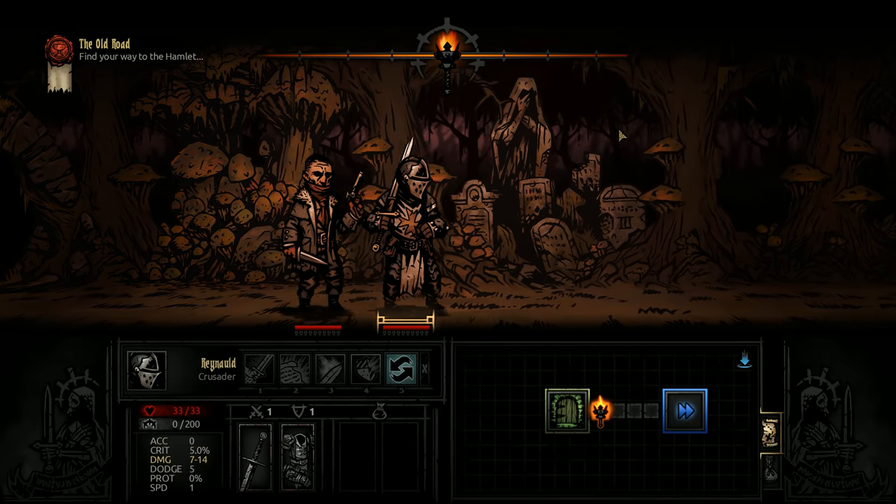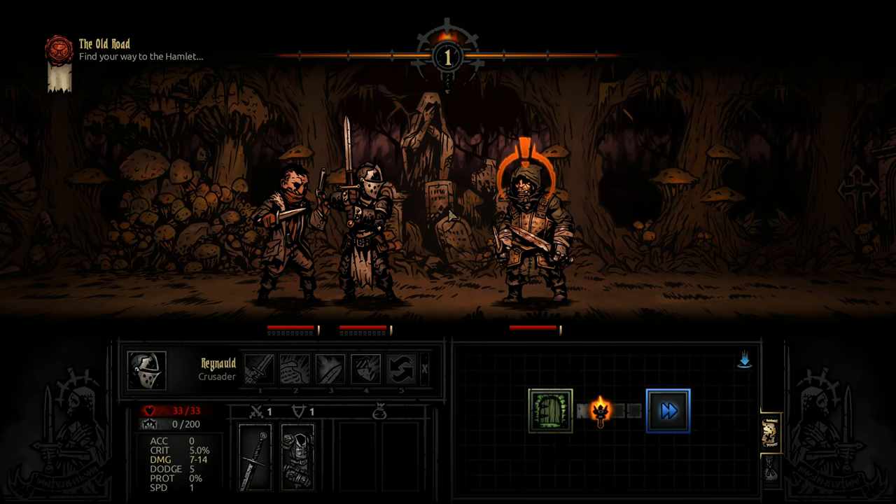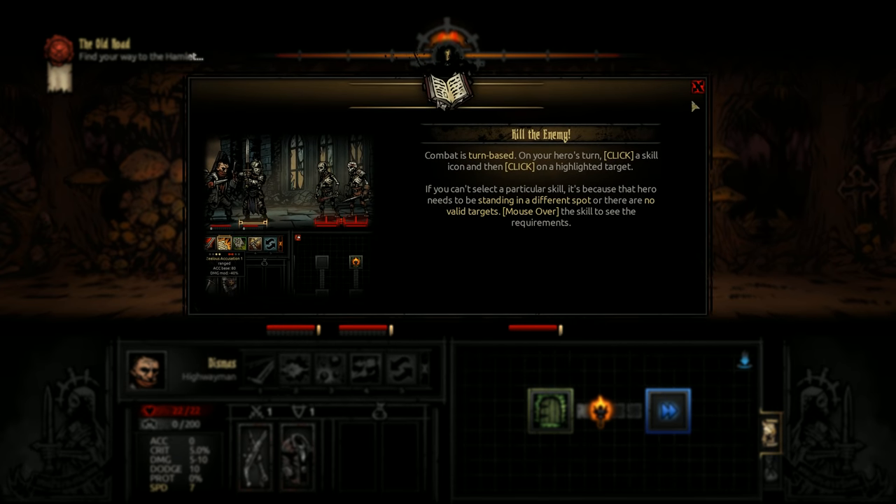We can walk with WASD — well, just A and D, I guess. As you walk, you're going to encounter enemies, and you're going to attack these enemies using the skills that we have available to us right here. So it is a turn-based strategy game, as mentioned.